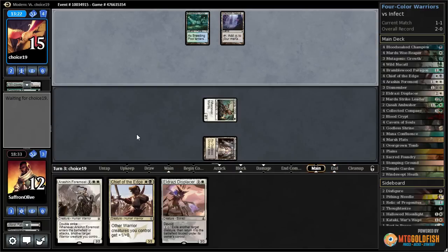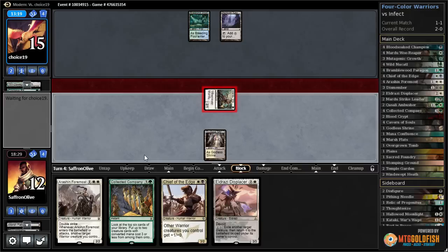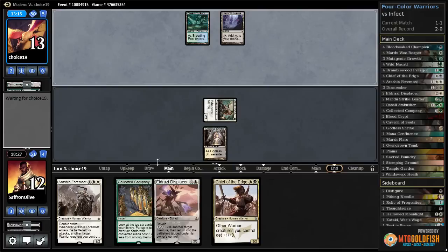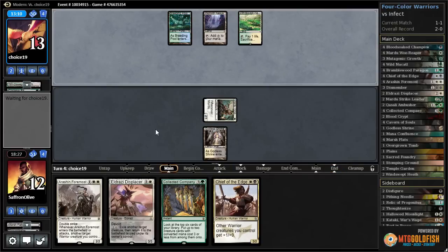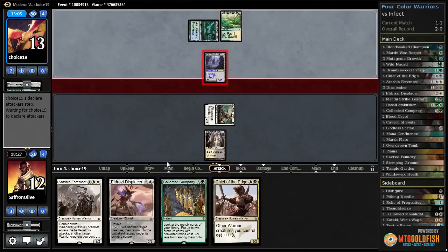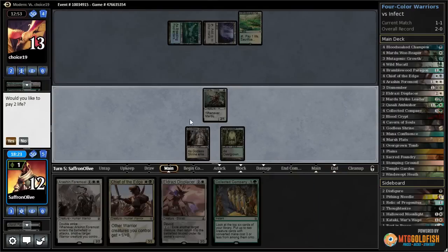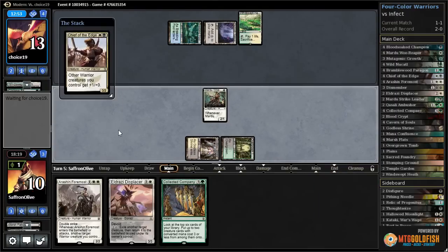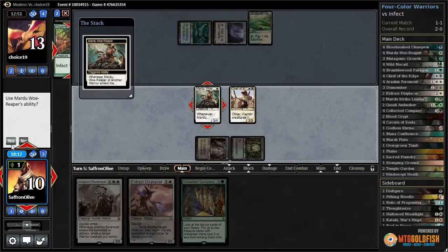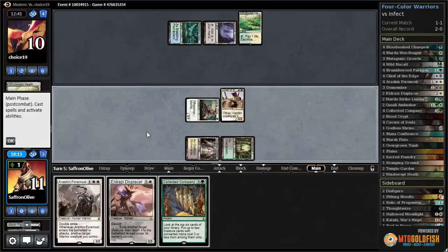Put our opponent to 15, pass the turn. Oh, if we draw two lands in a row I'm feeling so good. Opponent drew a land and it's an Ink Moth — we draw Collected Company. Put our opponent to 13, pass the turn. Well, now I feel like we're in trouble — our opponent is on three lands and we haven't drawn any. Our Dismember plus Thoughtseize opener was good, but it's a little less good because our opponent can do things and we can't. We really need to land this turn. That's a land — so we get to cast Chief of the Edge. Shields down but what can we do. Exiled Glistener Elf, get in for three, put our opponent to 10, pass the turn.